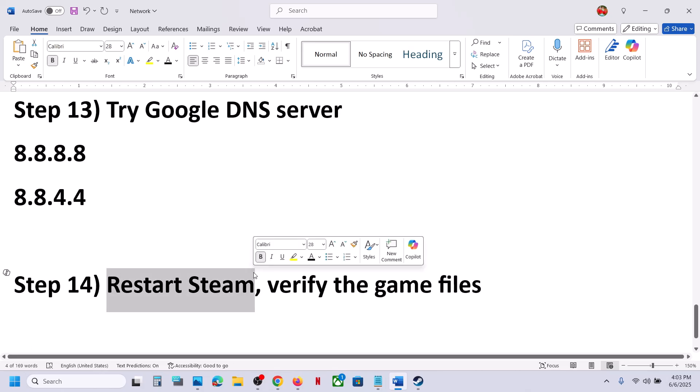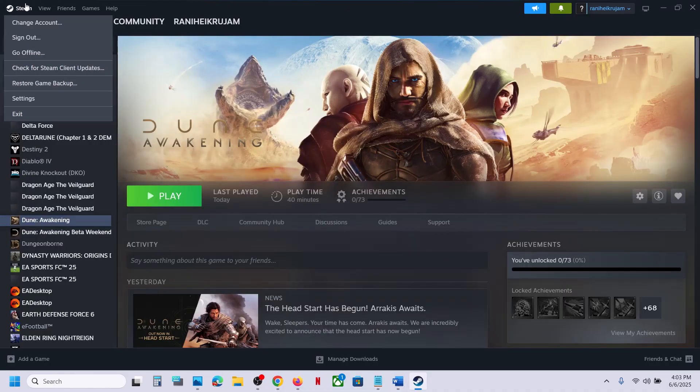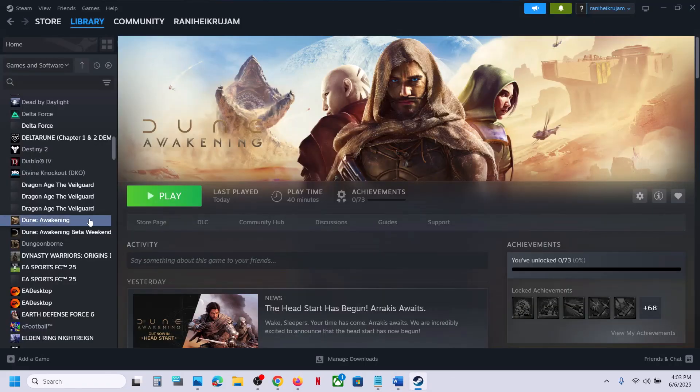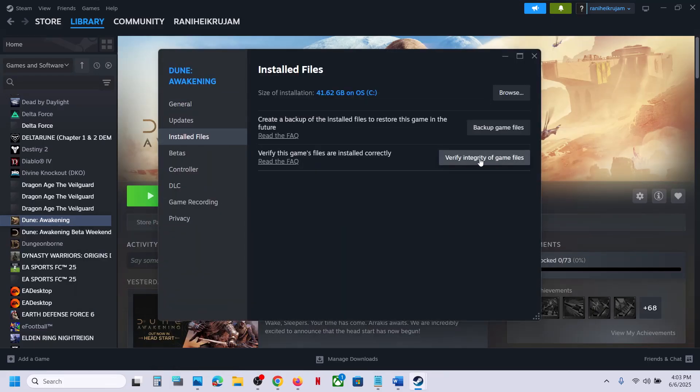The next step is to restart Steam. If there is any update for the game or any update from Steam, exit it and then restart Steam and check. Also, verify the game files. Make a right click on the game, select Properties, go to the Installed Files tab, and then click on verify integrity of game files. Once the verification is complete, launch the game and check.